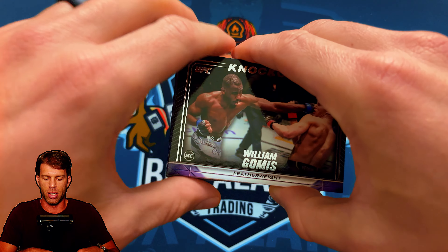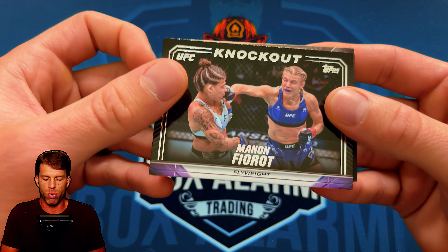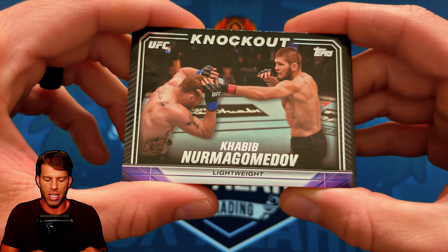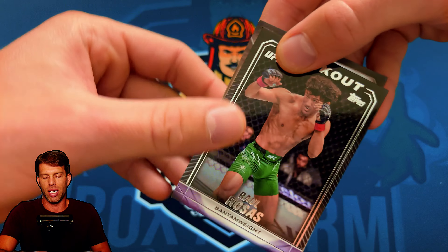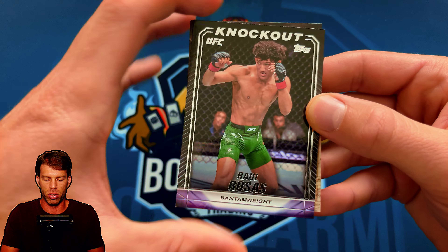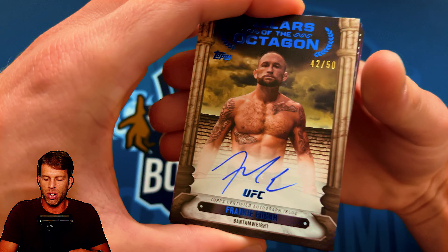William Gomis throwing a nice jab with full extension — rookie card base. Then Habib the Eagle, and William Gomis again punching Gaichio — Gaichio's doing something crazy. Row Rosas, our first vertical look. Definitely like the vertical — symmetrical, simple, very nice. Oh, Pillars of the Octagon — who do we got?